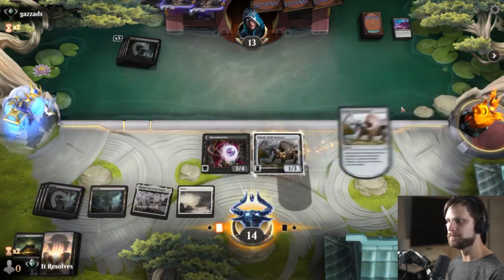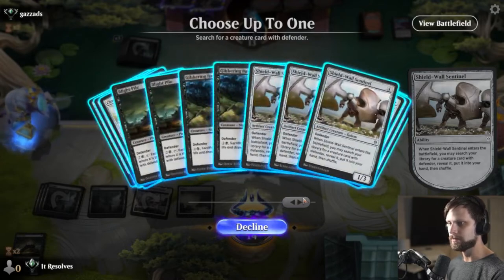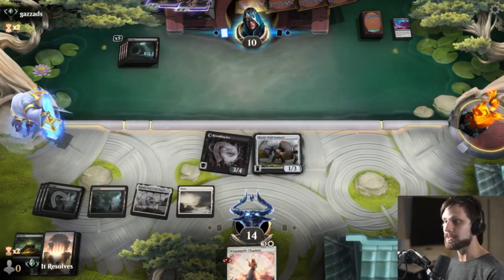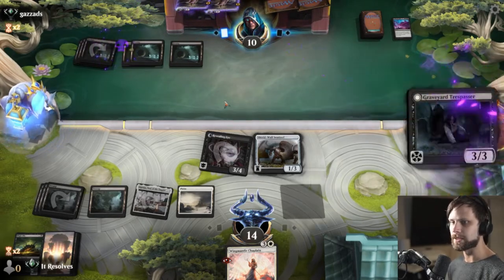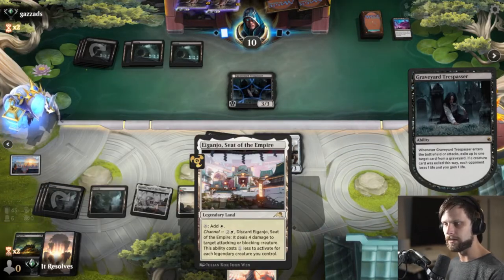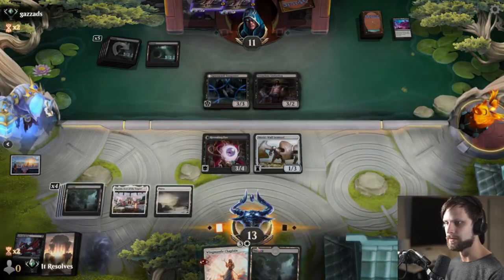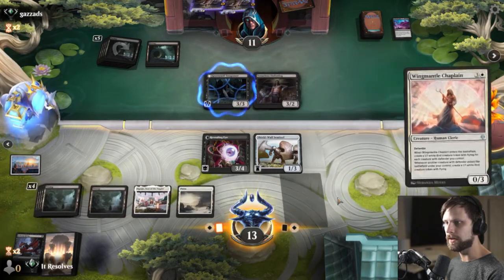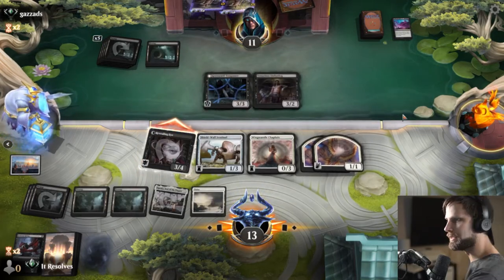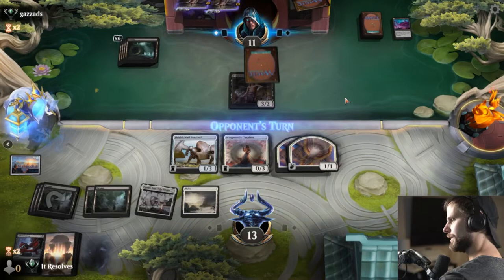Let's go ahead and Shieldwall Sentinel. I will take that action. What is it we actually want? I think it's just the Chaplain — though it could be helpful to get a Concealing Curtain or something just to pull from the hand. They're going to get a card out of our graveyard. Unfortunately it is going to drain for a little bit of life, but that's fine. That's another Tenacious Underdog. So we just play out the Chaplain. If they decide to double block, we definitely just kill the Trespasser — and it looks like they're planning to. So that's perfectly fine. I don't want them to have that Trespasser on the field.